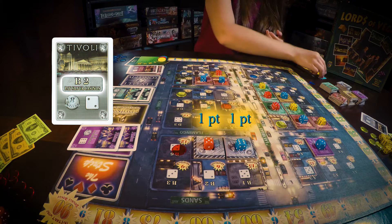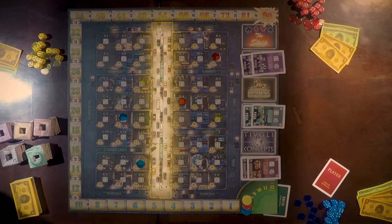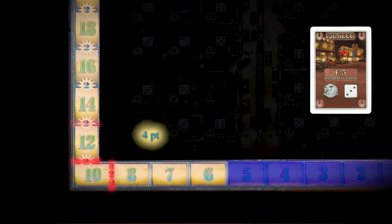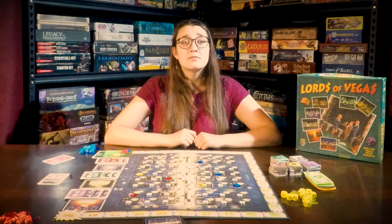Points are awarded based on how many tiles are in a casino. Colored cards pay casinos of that color. Pay the Strip cards pay out any casino touching the Strip. The scoring chip moves based on how many points you get. Points are added to the track individually by casino, from the smallest to the largest. But there are breaks along the track — these breaks require more than one point to pass. You need to have earned the required number of points to pass through the break. If you don't have enough points, your chip stops and you lose those points. So having three one-point casinos does not get you past a two-point break in the track. Now you can discard your card to the appropriate discard pile.